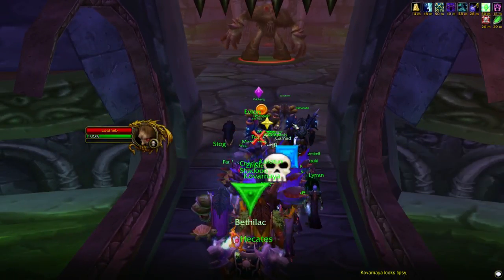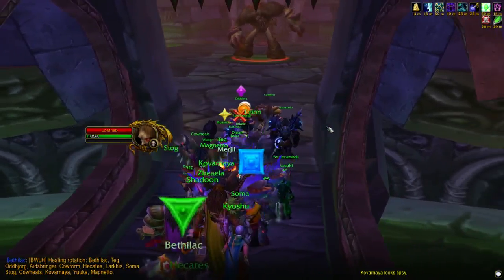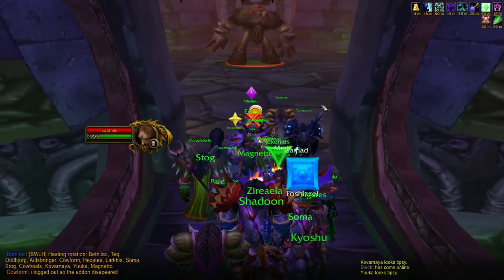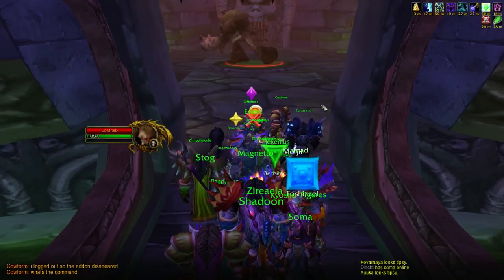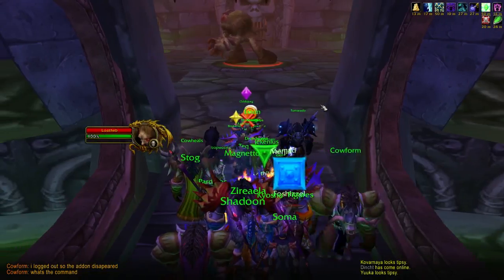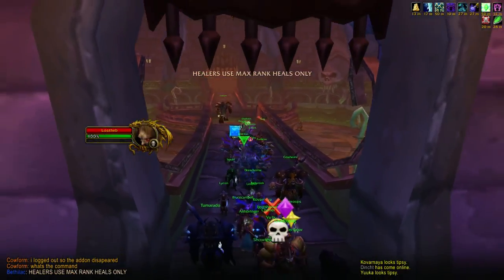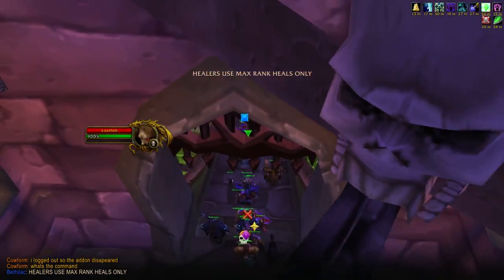I said that earlier but I'll say again. So the spores are going to spawn behind Loatheb. We're going to turn Loatheb so he's facing right. That means the spores will be on the left. The heals and range DPS will just be standing in front of the door. When it's your turn to get a spore, you run off to the left and then run back.